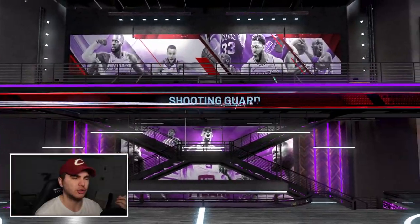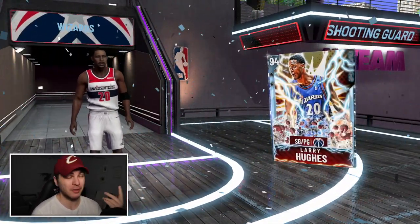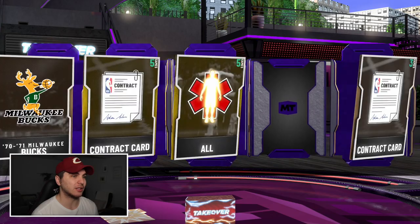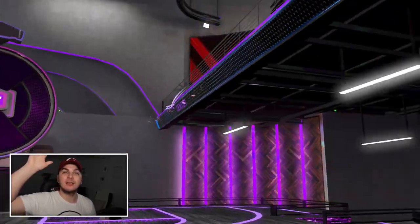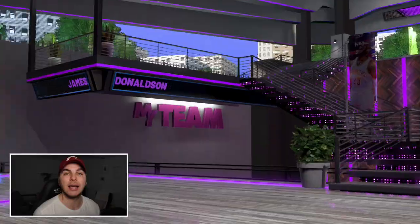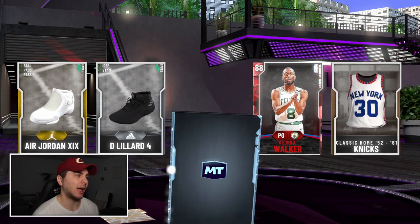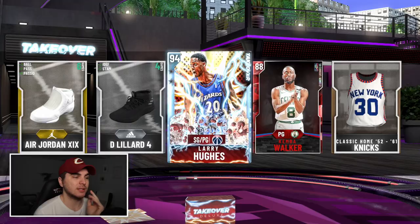We get a diamond from the deluxe packs — hoping for Dwayne Wade, and it is not. Shooting... Larry Hughes, an evo card with a little bit of value maybe. That's like 120K down the drain. One more non-guaranteed and one more guaranteed — if this is another Allen Iverson I might flip. Oh it's a different card, thank you! So the non-guaranteed packs are a guaranteed amethyst — that's what I've learned. Last chance with a guaranteed pack — these deluxe packs aren't it, and yeah, a second Larry Hughes. So frustrating.